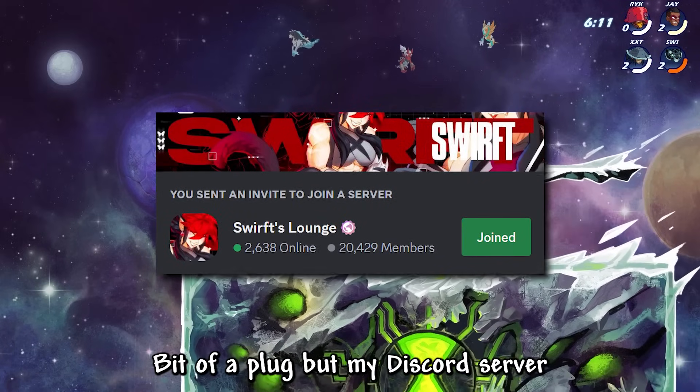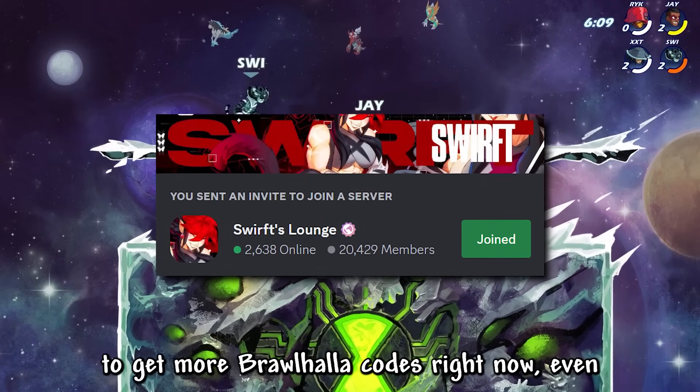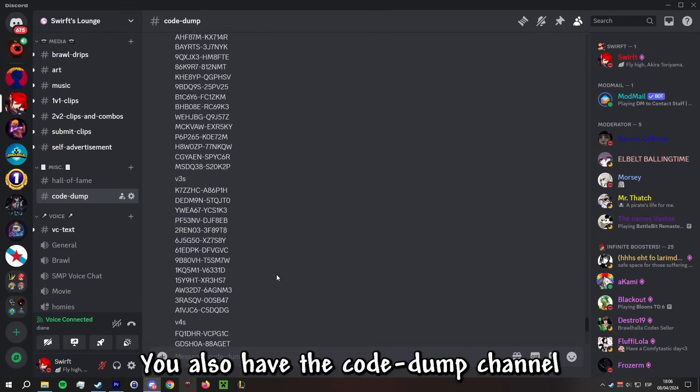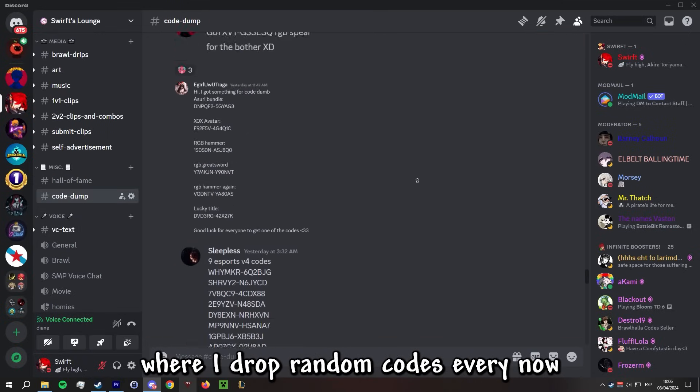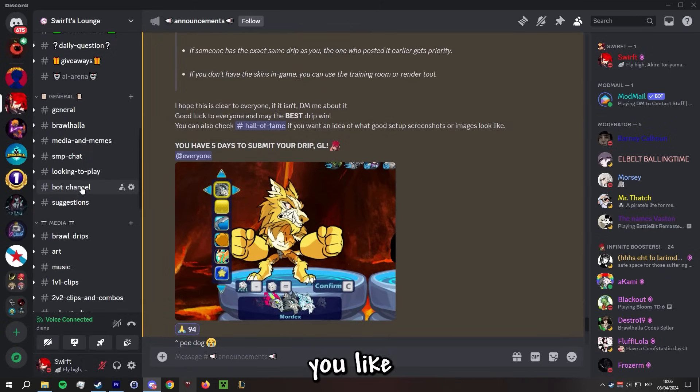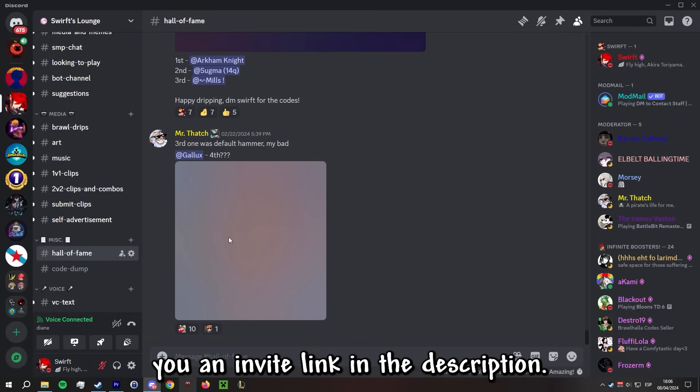My Discord server is generally one of the easiest ways to get Brawlhalla codes right now. Even before thinking of making this video I had a 300 code giveaway going on. You also have the GoDump channel where I drop random codes every now and then, and events like Drip Contests where you can make Brawlhalla setups for any code you like if you end up top 3. I'll leave an invite link in the description.